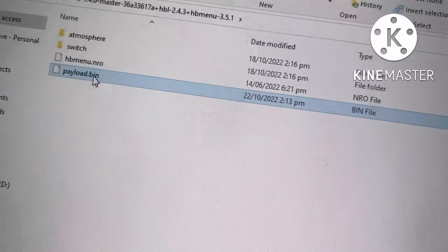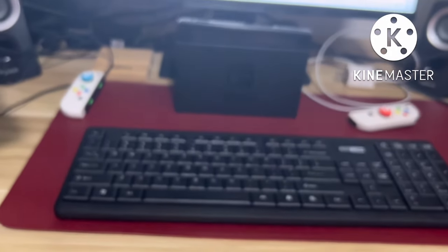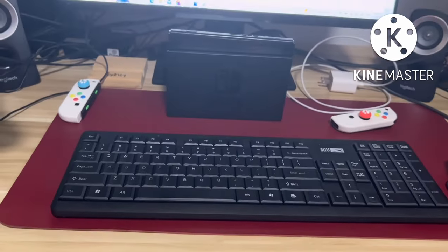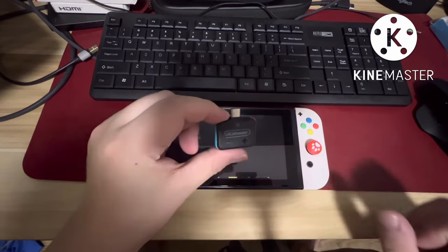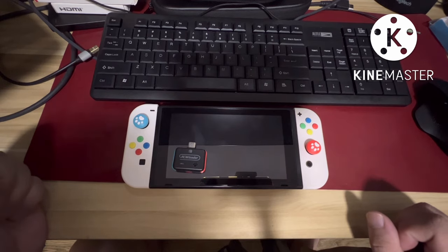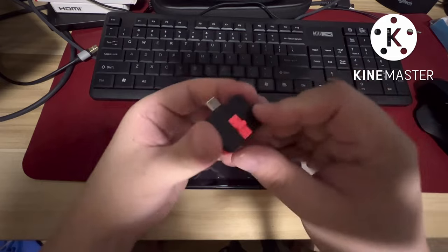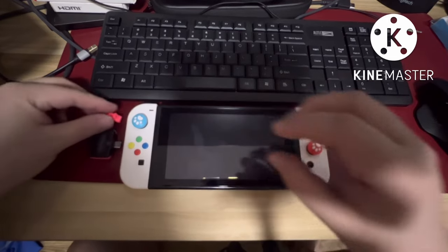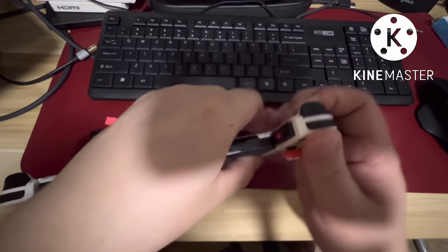After that, it's very basic — just copy paste. Once everything is updated, the microSD and RCM loader, here is a step-by-step on how to use the RCM loader. Remove the red pin, then remove the right joystick.